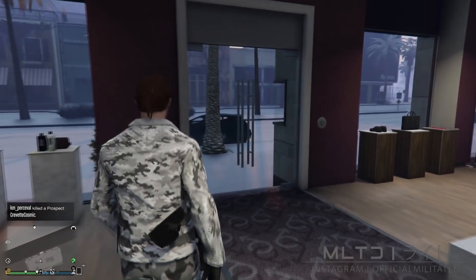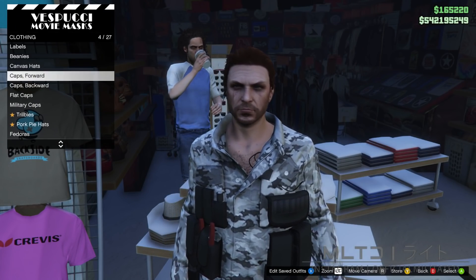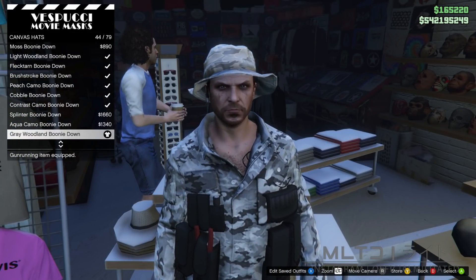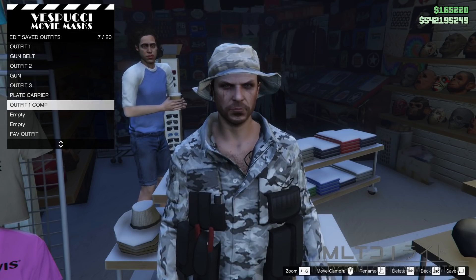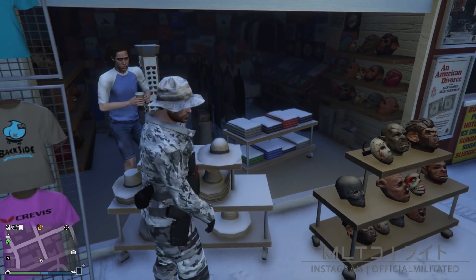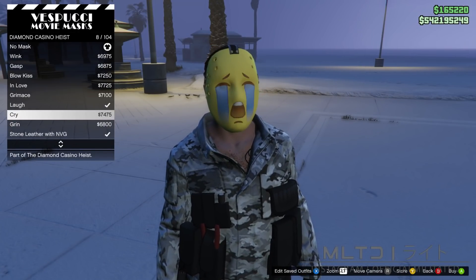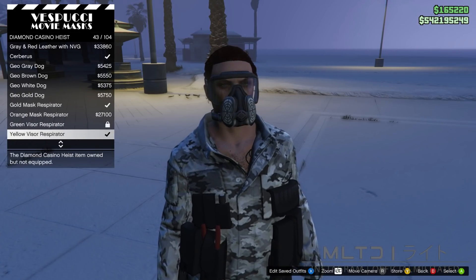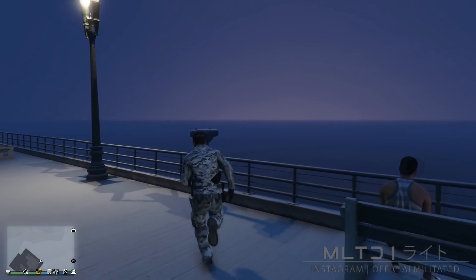Leave the clothing store and head down to the mask store on Vespucci Beach. In the hat section go into the canvas hats category and purchase the grey woodland boonie dam. Save this into an empty outfit slot and call it outfit one comp. Back out of hats and head over to the mask section. Go into the Diamond Casino Heist category and purchase the yellow visor respirator, which will remove the hat — but don't worry. Now head over to the telescopes at Del Perro Pier. Sprint towards the telescope at an angle and press right on the d-pad as soon as you get near it.